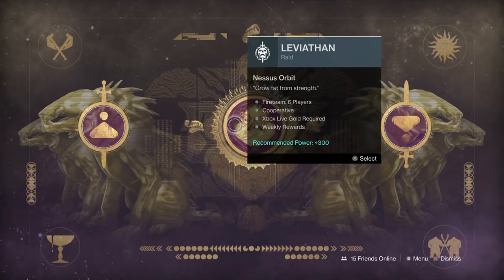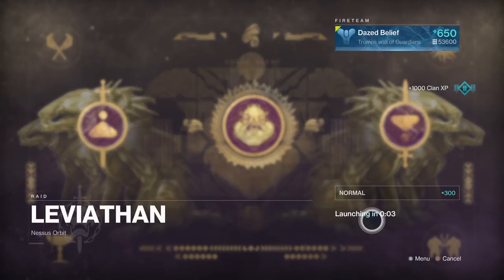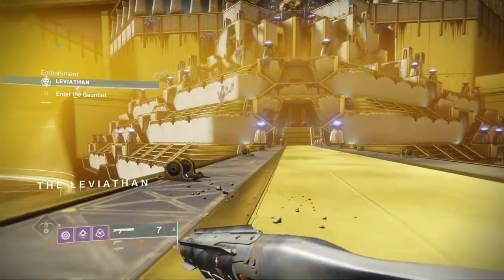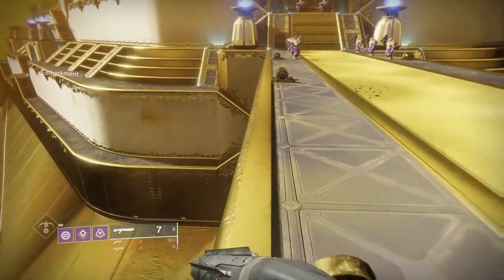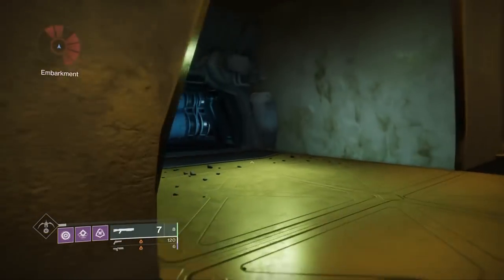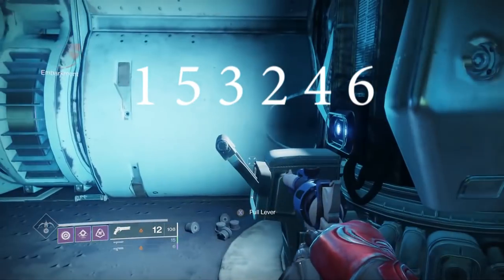To do a quick recap, this can be done solo — you only need one person to open the underbelly. For a quick reference, I'm going to show you where you need to go for newer players who haven't done this yet. Once down there, there's a code you have to input by pulling levers in a sequence. The numbers shown on screen now are the actual sequence you need to pull them in.